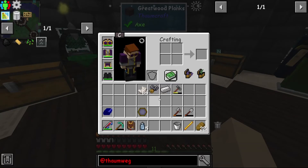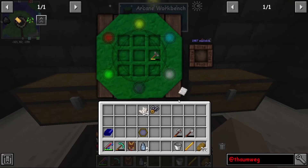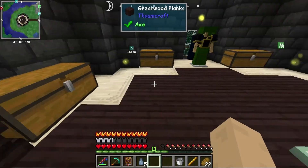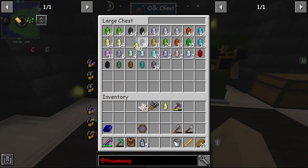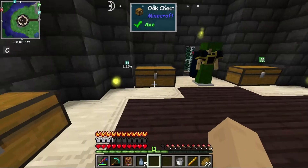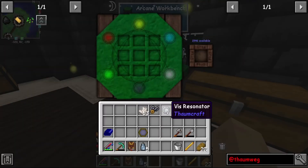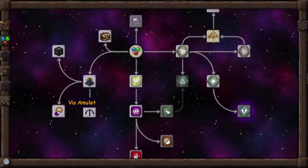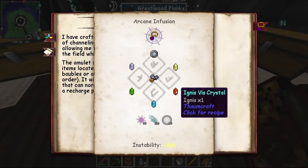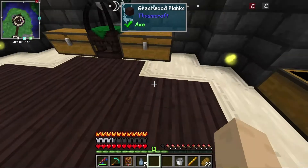I have some nether quartz. So that was the iron plate we needed - the one iron plate. It's the iron plate and the nether quartz, and then it is air and aqua. There we go. Visa resonator, there we go. Then we just need: ordo, terra, aqua, ignis, and air. One terra, one ordo, one ignis, one aqua, and one air. There we go, that is everything.